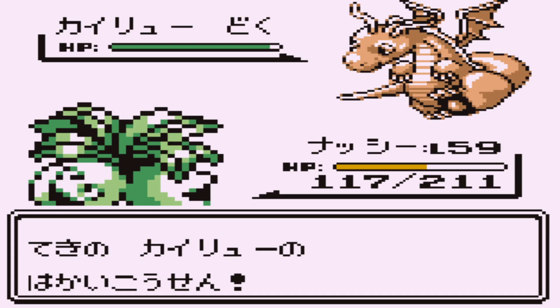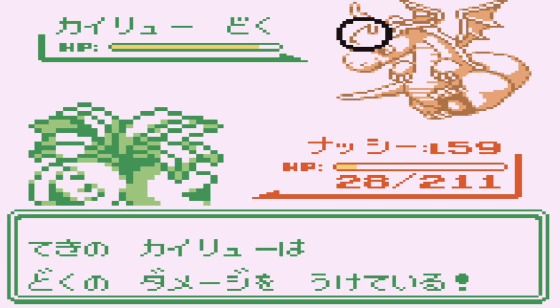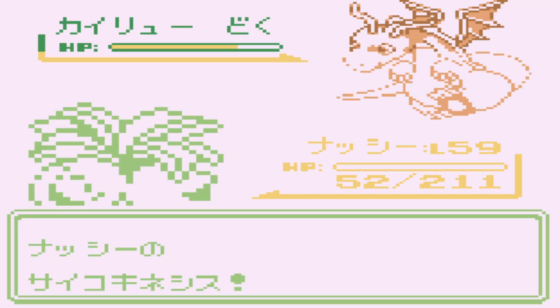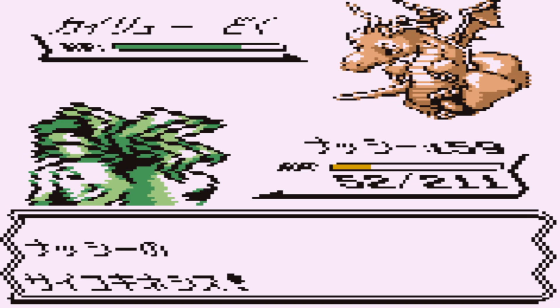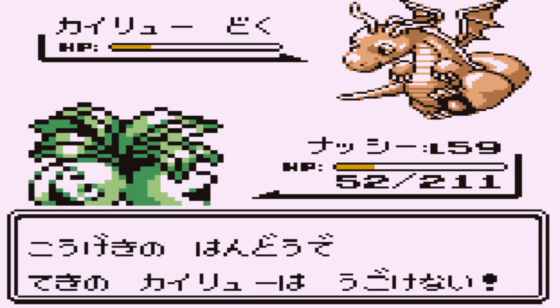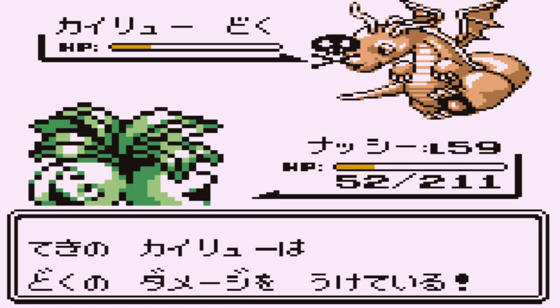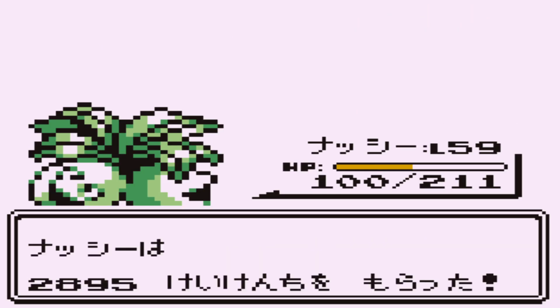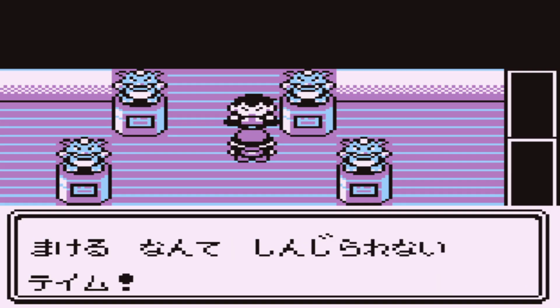Another hyper beam — I think it's going to be close, but should survive as long as it's not a crit. Yes, held on! There's toxic, and there's the leech seed. Look at that — it's adding up. Next turn: poison damage stacking, and look at all that HP gotten back from leech seed — that was incredible. Lance beaten!